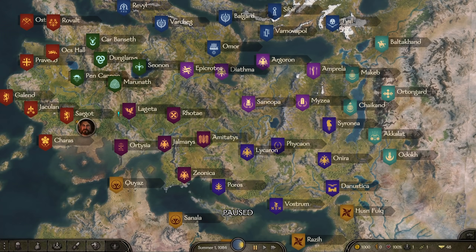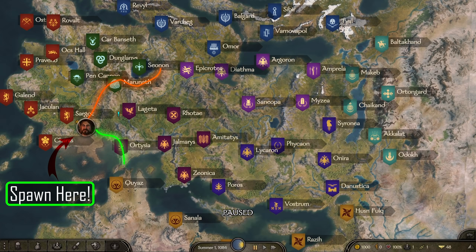Finally, let's look at the spawn location for Vlandia. We get plopped down to the southwest outside of Sargo. It's not far from Battanian lands, which would be great for a smithing start. It's also close to the towns with Aserai horses, so not a bad spot for a trader start as well.